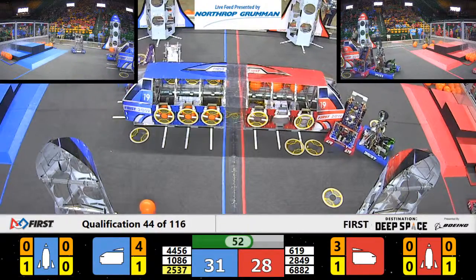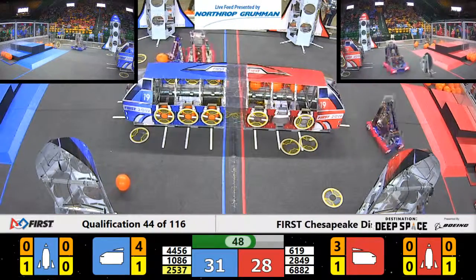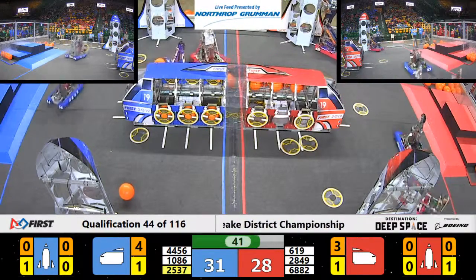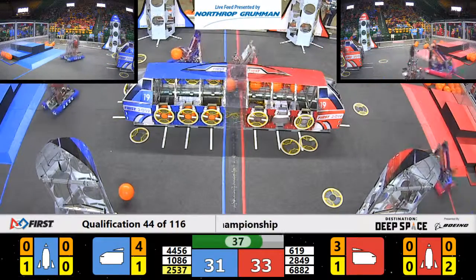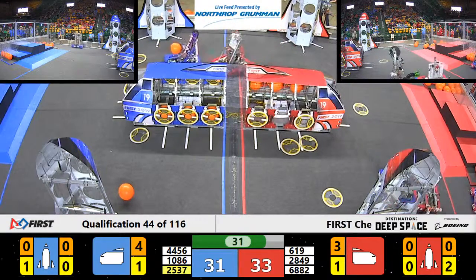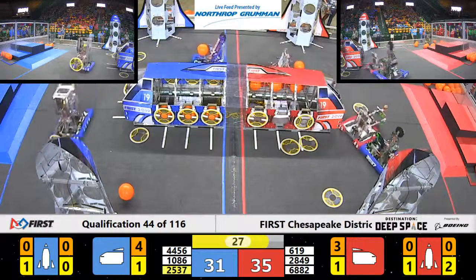The Blue Alliance 1086 is now in a fight with the Red Alliance 6882 — they're going back and forth. 6882 does not want to give in so that they can get that cargo into the Blue Cargo Ship. But Blue Alliance is still fighting strong with 4456. It is a bent cargo hatch — that is not quite going to work. I don't think that's going to count, but I'm not a ref, so we'll have to see what they say.